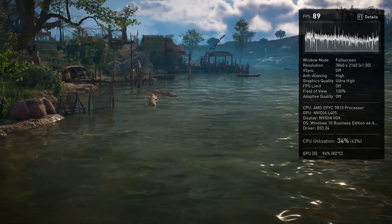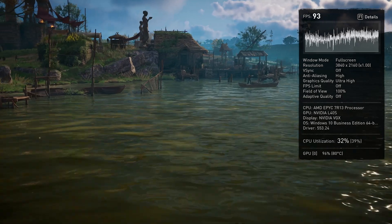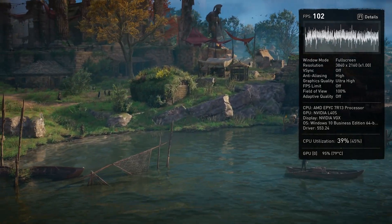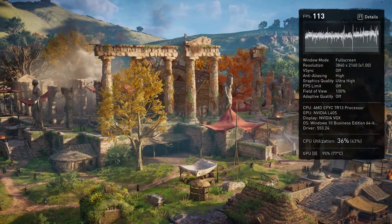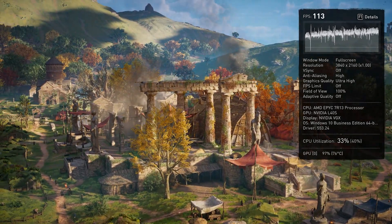I chose Valhalla because this is a game that is currently on Amazon Luna. Since AWS has made these upgrades, the question now is whether we'll be seeing 4K gameplay on Amazon Luna sometime soon. You can see how similar it is to the GeForce Now Ultimate tier. This could be the push the platform needs to launch 4K on the service.